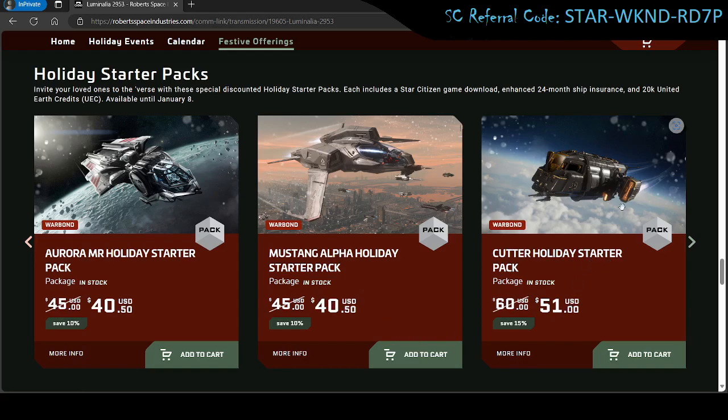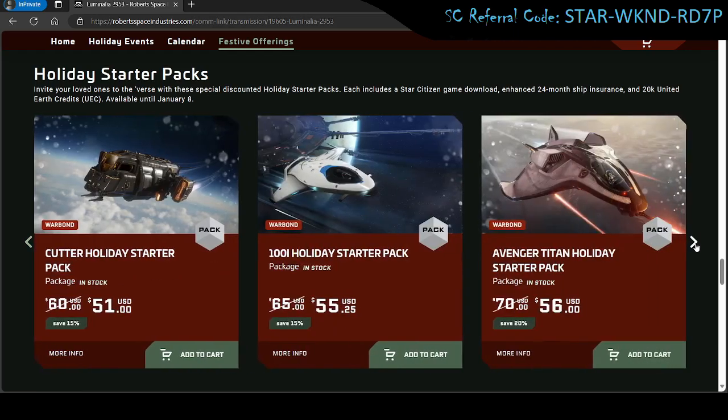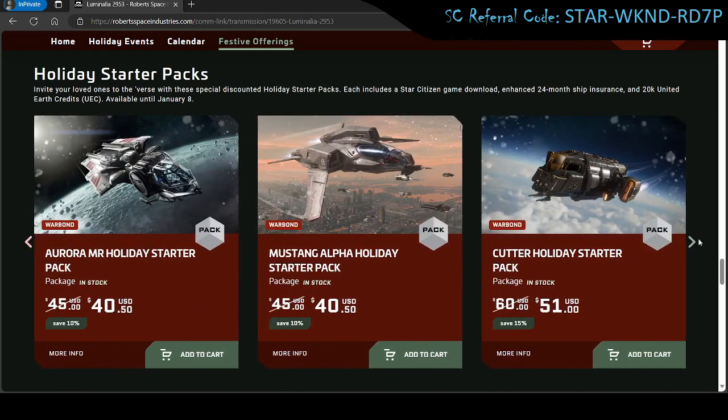They've also got the Drake Cutter, the 100i, the Avenger Titan, and the Nomad. The Aurora is going to be the slowest of the starter ships, although I'm not sure how it compares to the newer Cutter in terms of speed. It generally has a little more armor and is a little less agile.